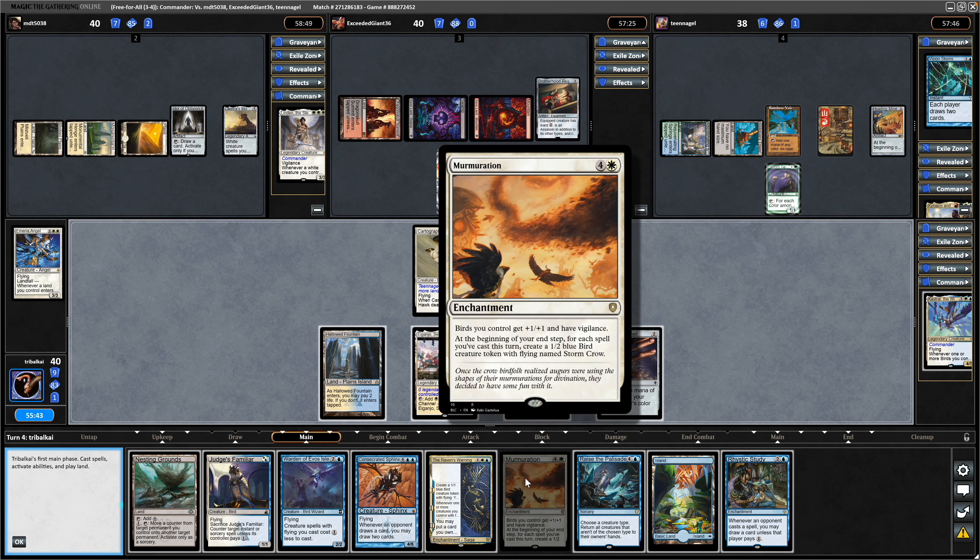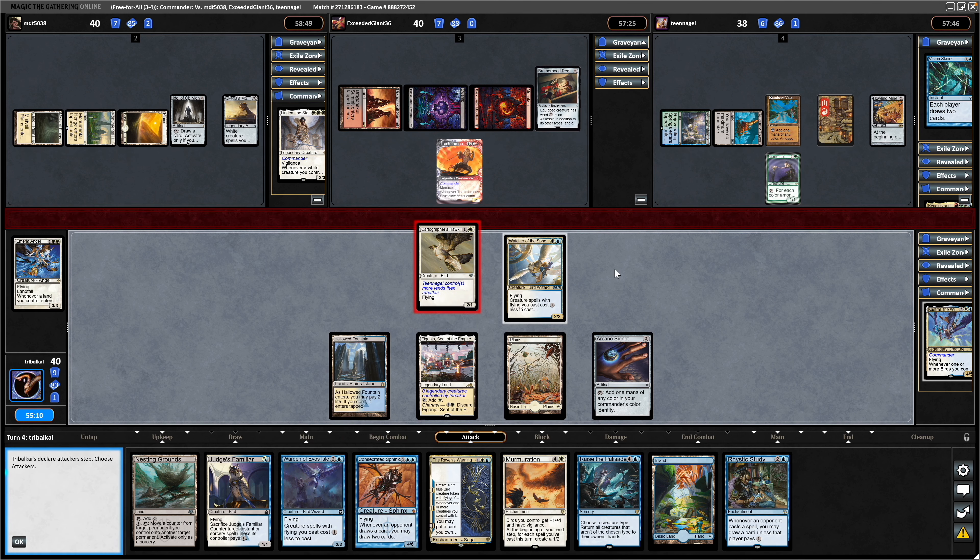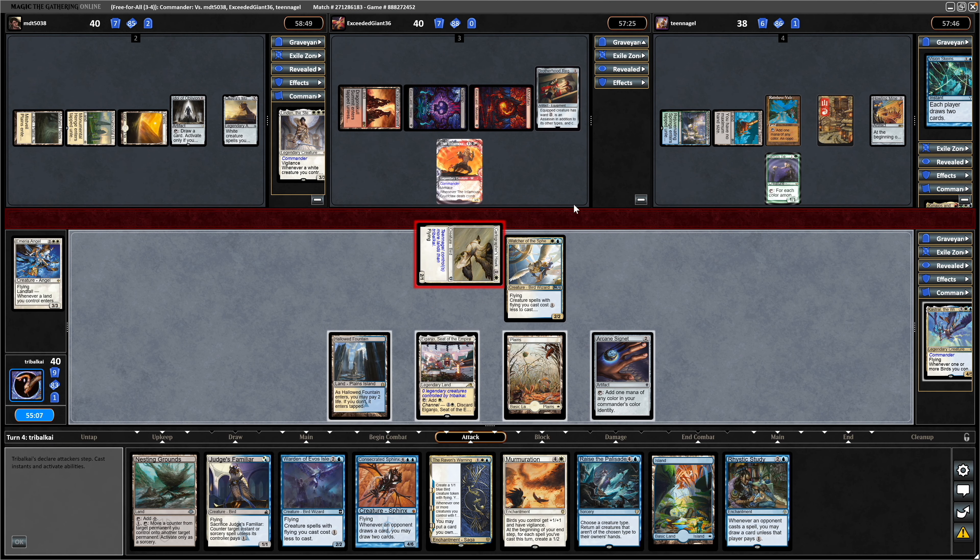Are we just setting up with the Murmuration at this point? Maybe we do just take advantage and get some land ramp here as well, like we arguably should have done last turn. I wasn't sure that we weren't going to throw down our Commander. I think we want to get down the Murmuration here as opposed to the Commander, contrary to what I thought previously, because we don't have that many birds to cheat in. So let's just arbitrarily attack down the middle because we're worried about Eldrazi from this guy.